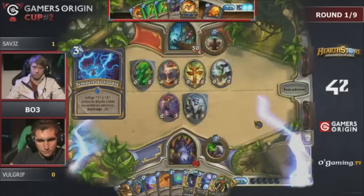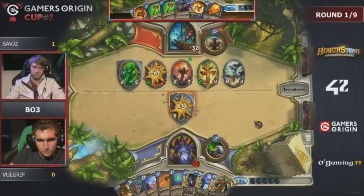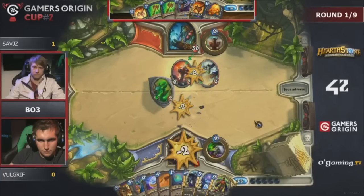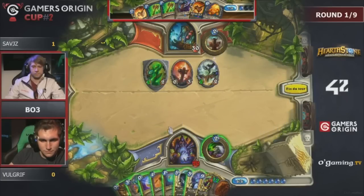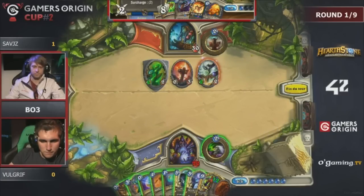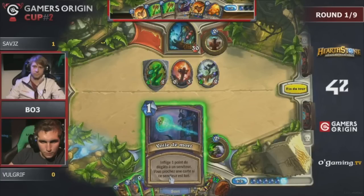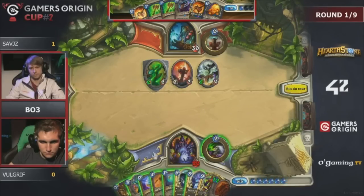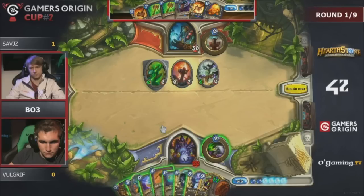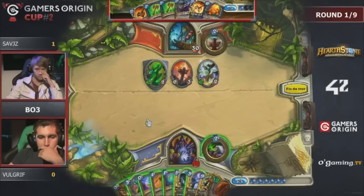It's weird because one time people were saying Doomhammer is bad and you never want two in your deck, but then the meta changes and suddenly everybody's running double Doomhammer. Sometimes you don't want to Ancestral Spirit into Doomhammer because you'll overdraw. Everything shifts in Hearthstone — decks are different, and even changing a couple of cards changes how you play the deck.